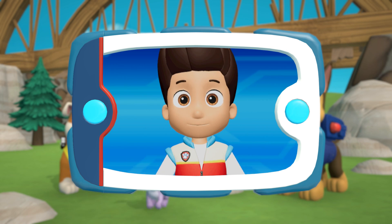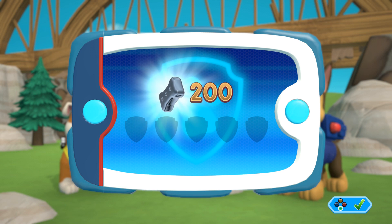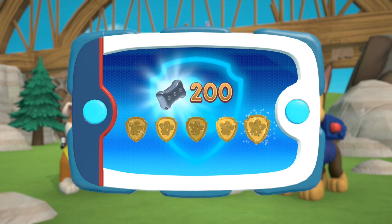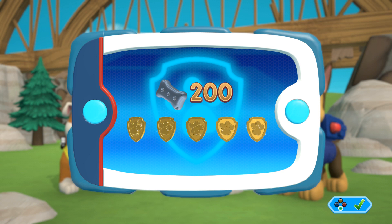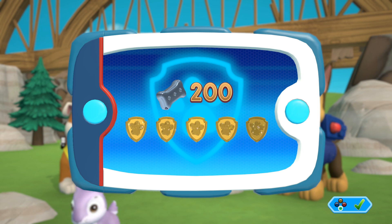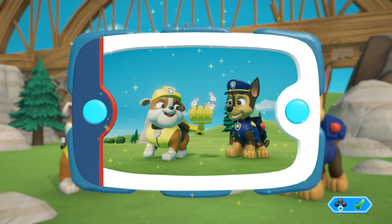No job is too big, no pup is too small. You collected all the Pup Treats and earned a Platinum Pup Treat. You got all of the golden paw prints and unlocked another picture. You can see the pictures again by highlighting the Rescue Mission and pressing the Y button.